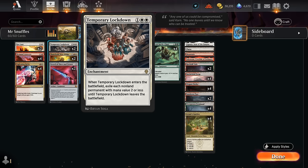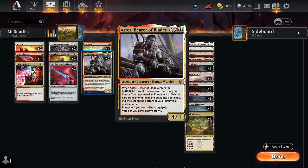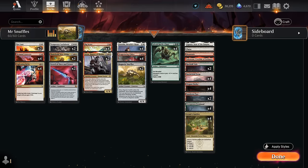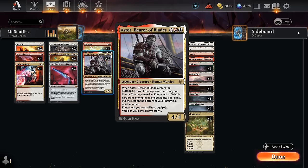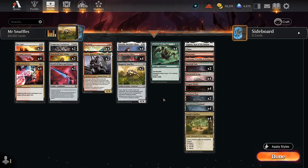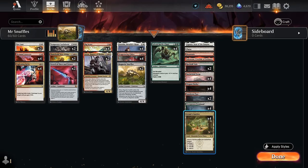We have Demand Answers as a cheap discard outlet to put equipment in the graveyard and draw two, Lightning Helix against aggressive decks, and two copies of Temporary Lockdown — a bit of a nonbo with our rebel tokens but great against aggro, especially Boros Convoke. At four mana, Big Score is another discard outlet making two treasure tokens. Two copies of Astor can find equipment in the top seven cards, letting everything equip for one mana. Astor also discounts equip costs further with War Whip, making non-Whip equipment equip for free. The mana base includes Elegant Parlor for surveiling and putting equipment in the graveyard, Jetmirror's Garden for fixing, and channel lands for utility.